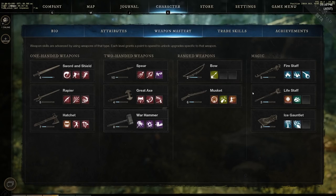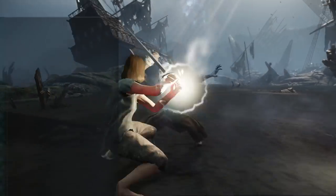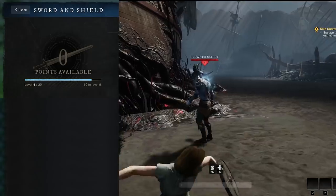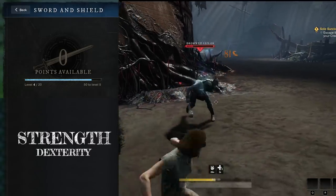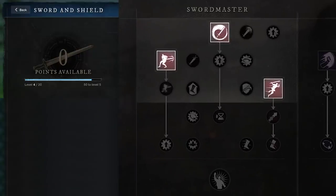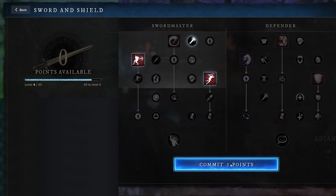Let's start with the strength weapons: the sword and shield. The weapon everyone starts with, so we should all be at least a little bit familiar with this one. This is the only weapon that you can use with a shield. The sword scales with strength, but dexterity also helps a bit. Let's start with the swordmaster side. The swordmaster skill tree is great for close quarters DPS. It's got some AoE and you can chase down enemies.